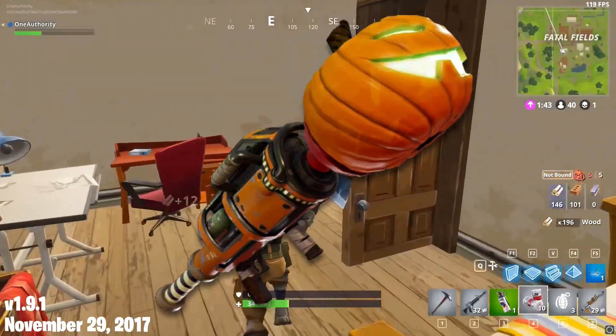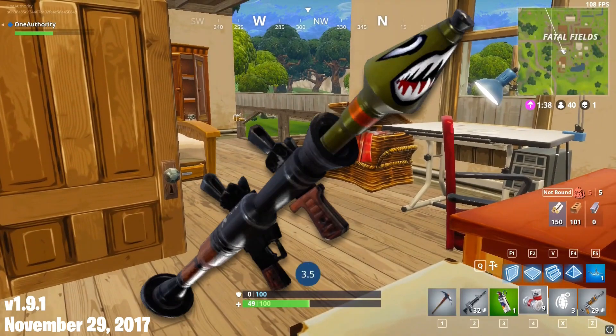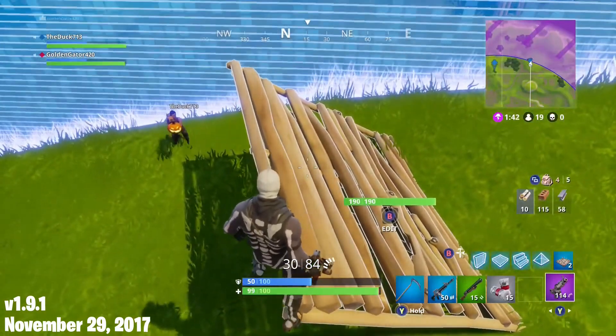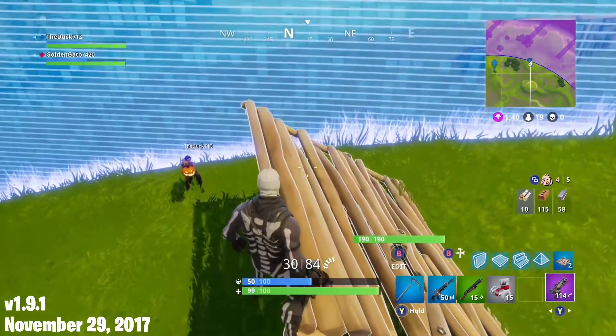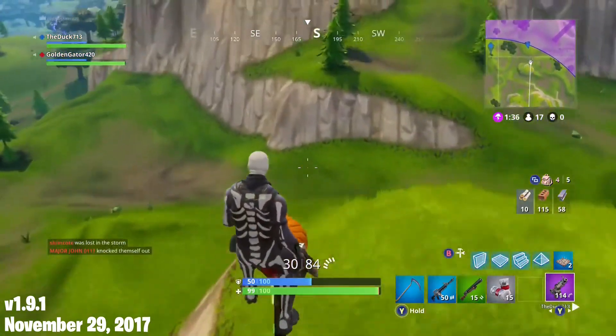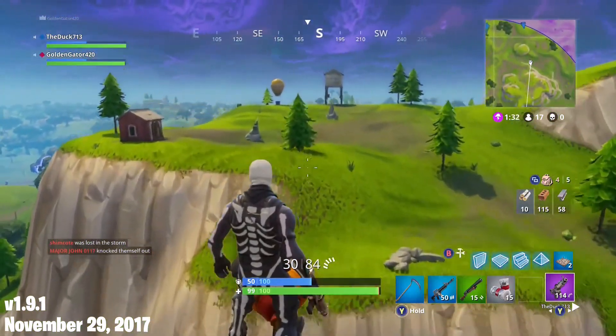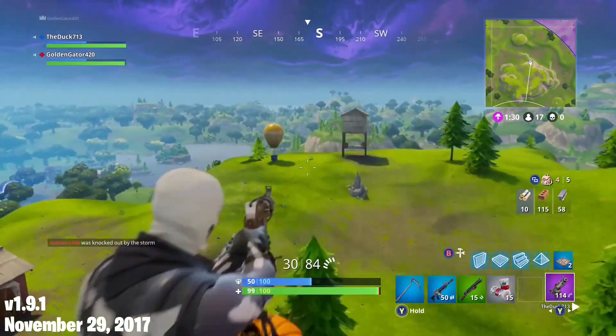The Pumpkin Launcher was also reverted back to the Rocket Launcher. Speaking of rocket launchers, during this time a bug was discovered that allowed players to ride rockets. By timing a jump just right, a rocket could be shot under a player and take them with it. It turns out the community loved this oversight so much that during this patch it became a permanent feature known as rocket riding.